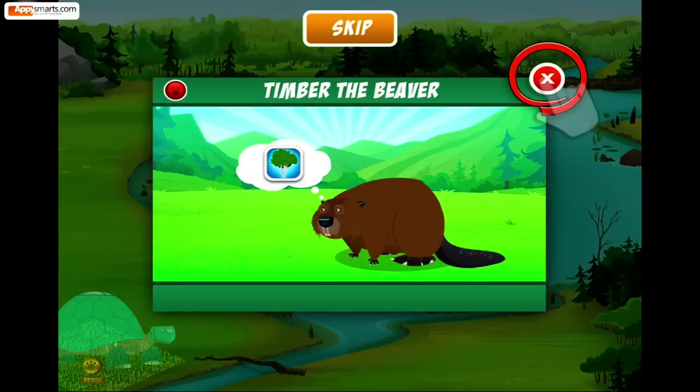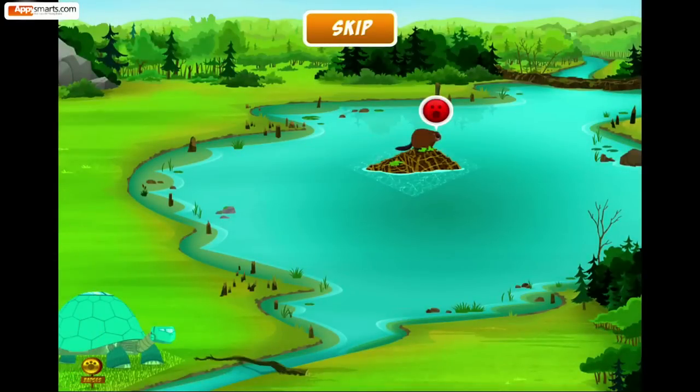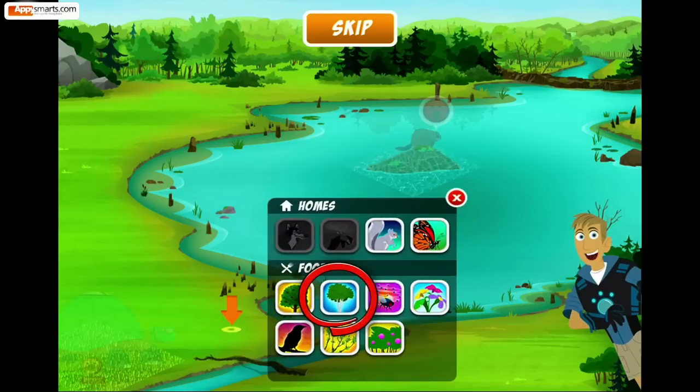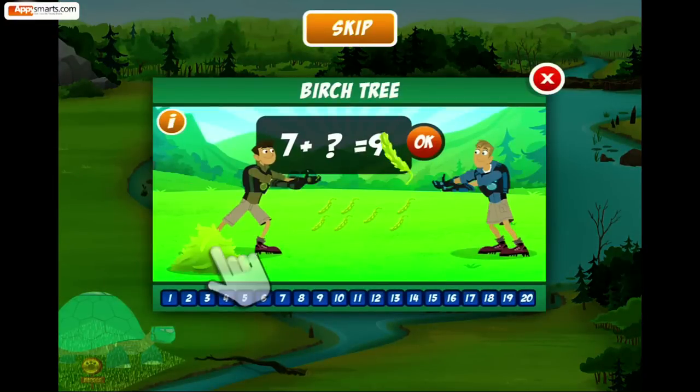You need to get Timber birch trees to eat. Press the X to go back to the map. Touch anywhere on the grass to open the menu. How about pressing this spot? Choose the birch tree to plant some beaver food. Birch tree! Just like building a home, you need raw materials to get food, like fluffy birch seeds to plant.